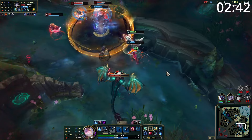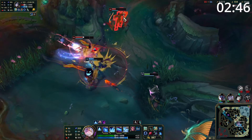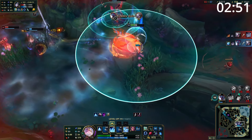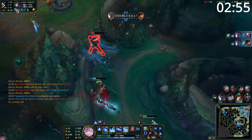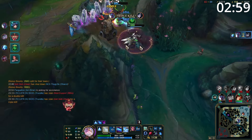Entering late game teamfights, you want to play as the backline mage. You can easily zone enemies by using your W and your ultimate to stop them going certain places or forcing them to stay certain places. Use your Q to stun anything going for you or to pick off any target, as it easily goes through their frontline and detonates on their backline. And once a target is chilled, spam away with your E.